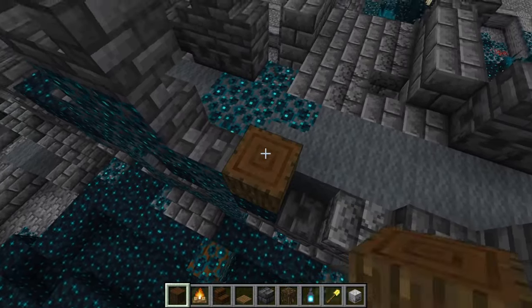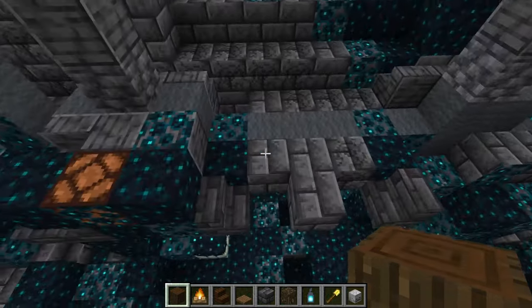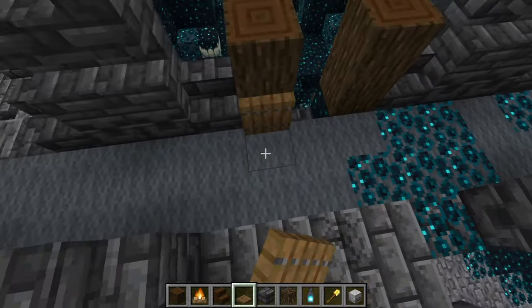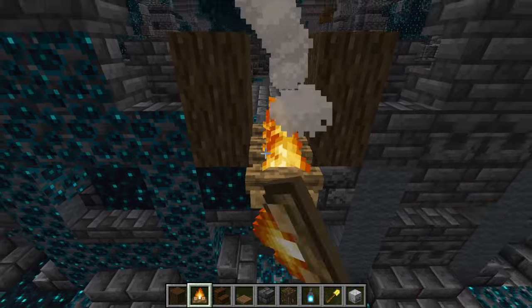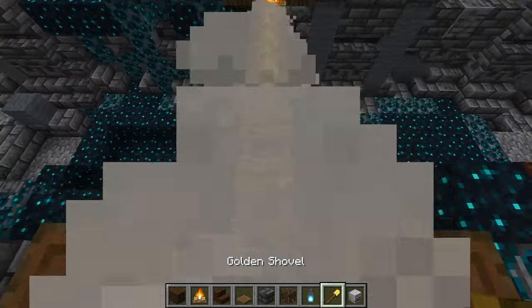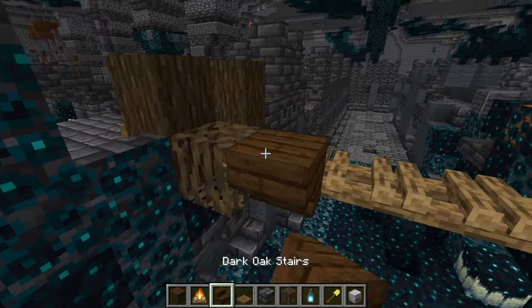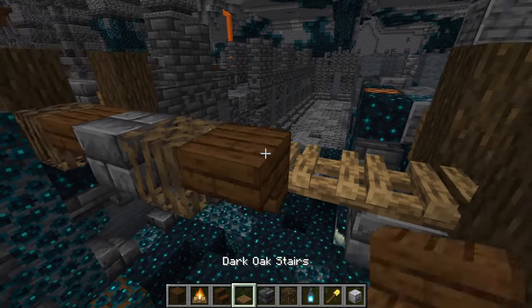Once you have that, place four dark oak logs onto both sides of the bridge, lining the front of them with spruce trapdoors. Mine's going to be a fine boy so I'm going to make the bridge one block apart, but you can always make it more chonky. Next, add the campfires in between the gap, using the shovel to extinguish them, otherwise you're going to have a bad time. After this, add the deep slate bricks, dark oak steps and mangrove roots in an alternating pattern that you like.